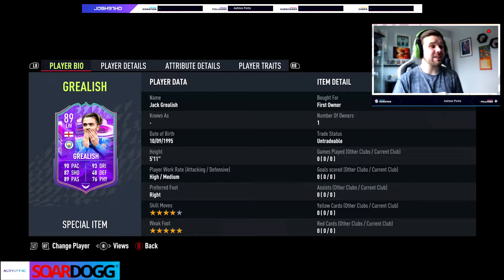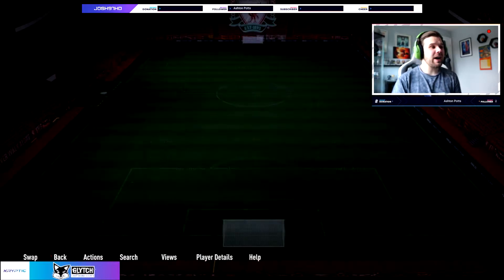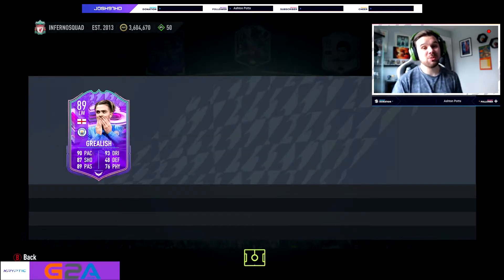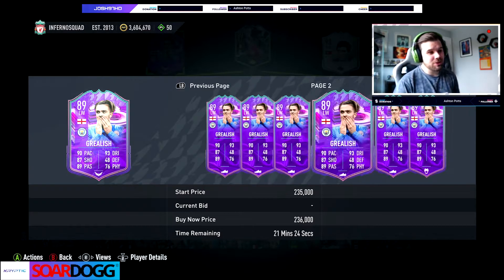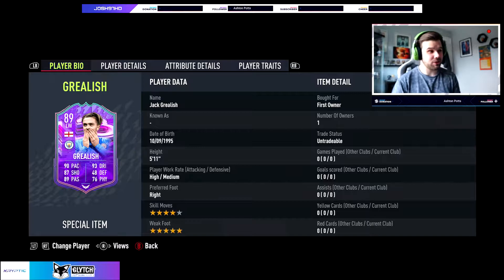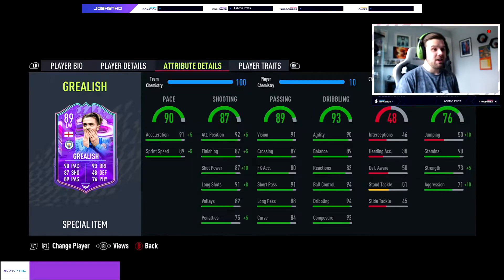Anyway, five star weak foot, four star skill moves, he's right footed, high/medium work rate and he's 5'11. If you are an Aston Villa fan, some of you may want to buy him, some of you may not, but he's going for about 230k at the moment. He looks like a pretty insane card. He does play for Manchester City, and looking at his stats they are pretty phenomenal.